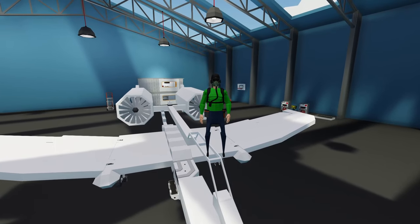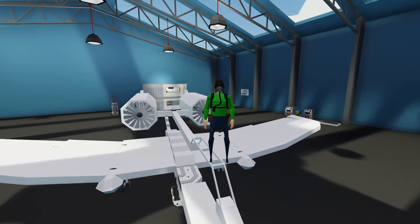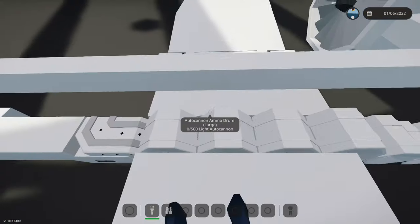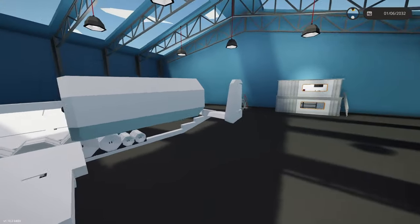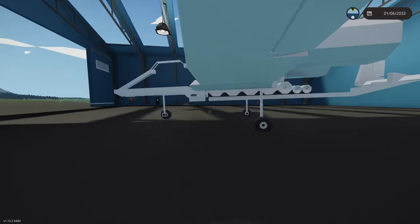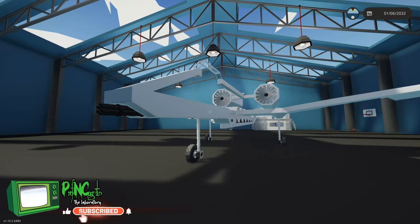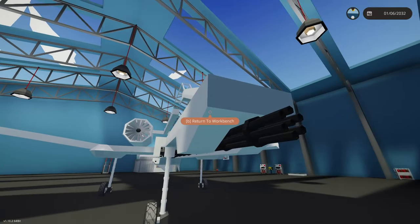Hello everyone, welcome back and welcome new viewers to some more Stormworks. Today we're back working on our A10 and we are going to make a ton of changes today because your comments - they really fuel these builds. You guys were talking about a lot of things that are wrong: the wings are a little too wide, not long enough, suggestions about the layout, and the back wheels look a little tall.